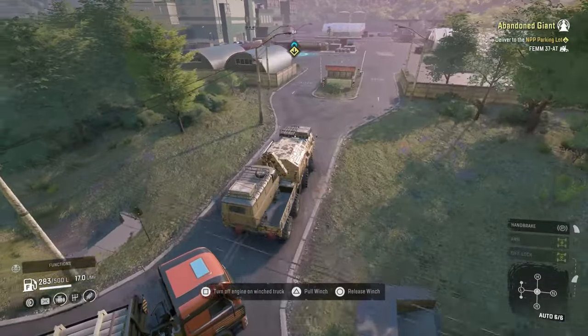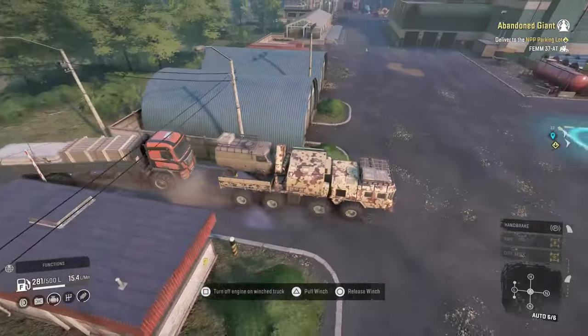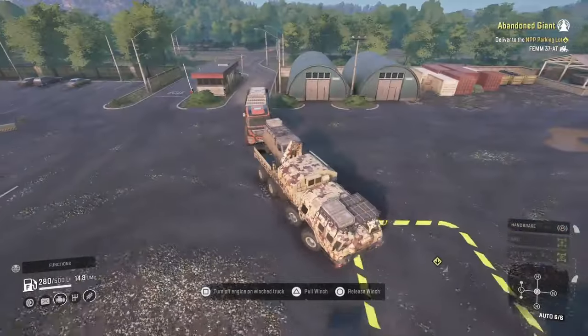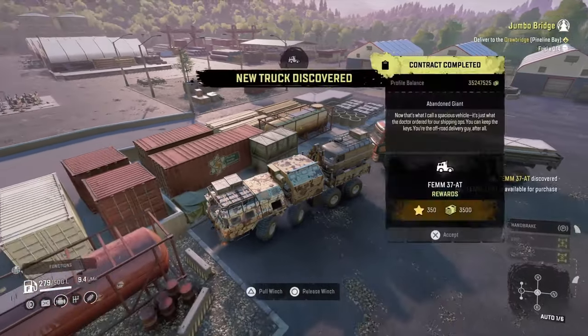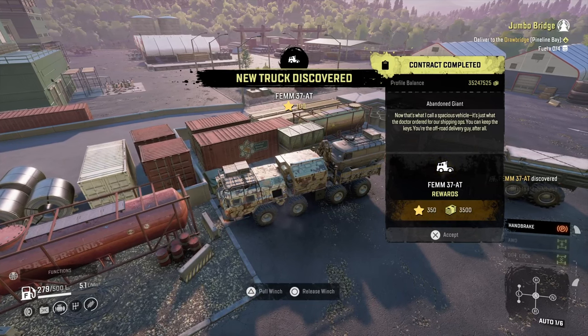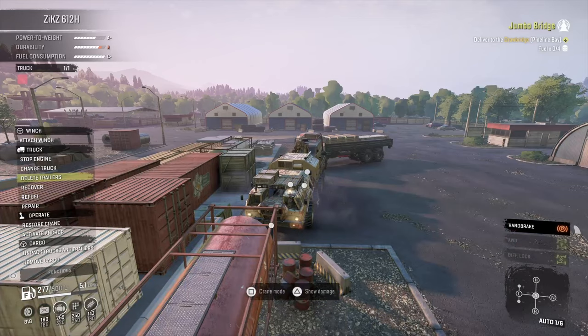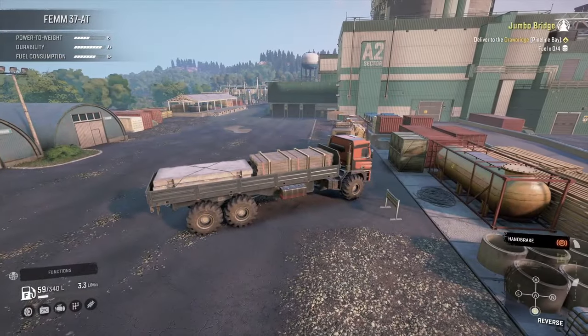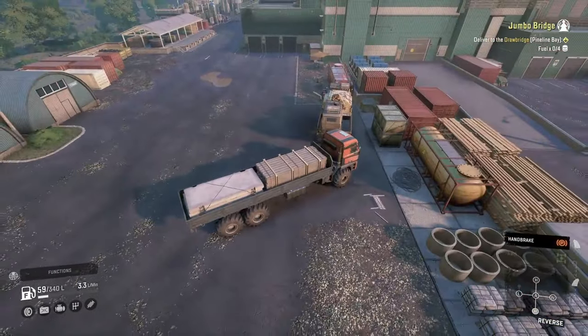It'll take to make that corner pretty nicely. This is the yellow square that you need to drive into — new truck discovered! FEM 3780 or something. Three and a half grand, but obviously you get the truck as well. It doesn't actually specifically say in the rewards that it's the truck — it just kind of counted it as yeah, truck discovered. Three and a half thousand. I'll switch the truck. I didn't want to drive it in the end — I'm just going to leave this one here for now. That was just a quick look at it.